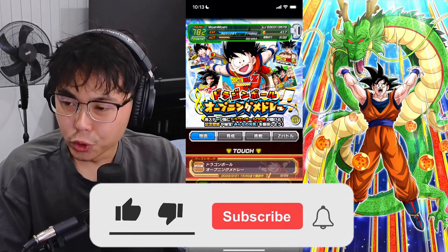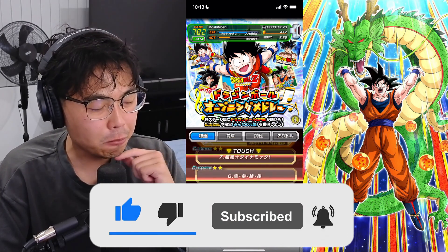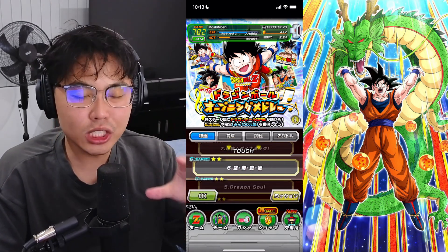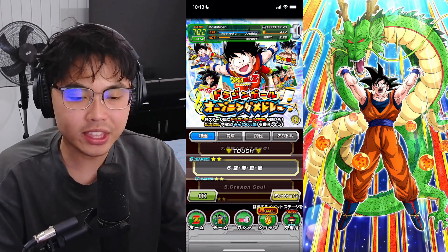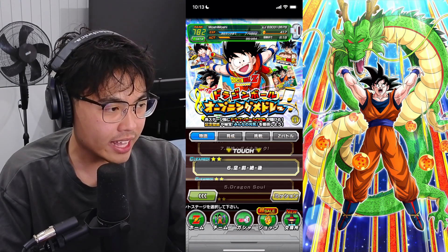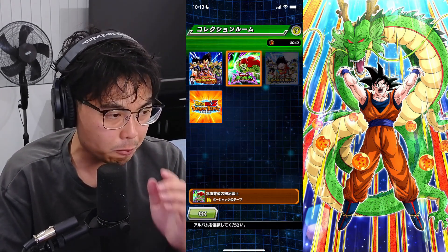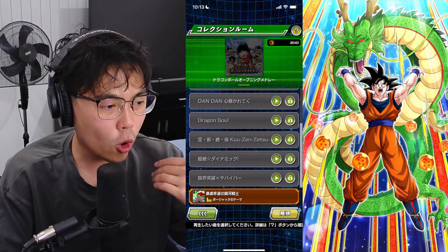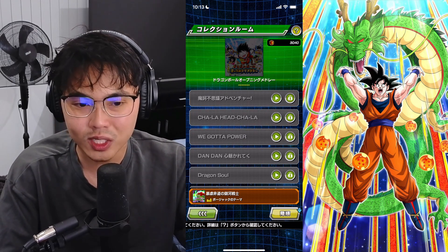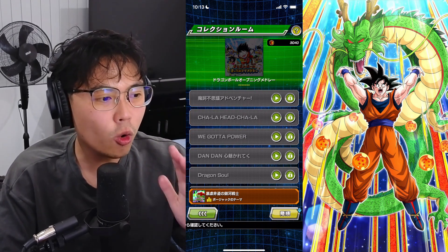Today we're taking on this brand new story event that includes some of the iconic music that Dragon Ball has to offer throughout the years. With this event, it also links up with the new burst mode. Not only that, you can actually keep the OSTs for your Jukebox profile. Here are all the selections of songs that you can get. I'm not going to play any of the songs here in this video just because of copyright issues.